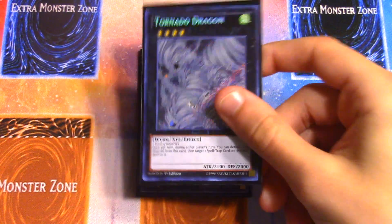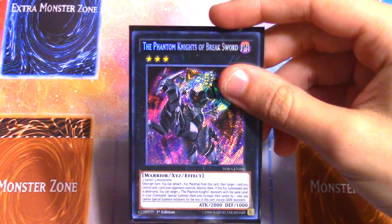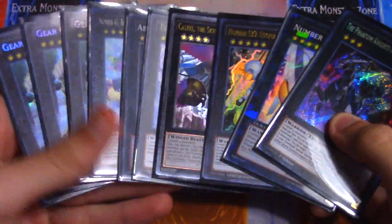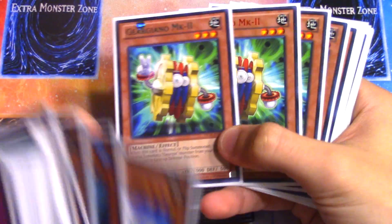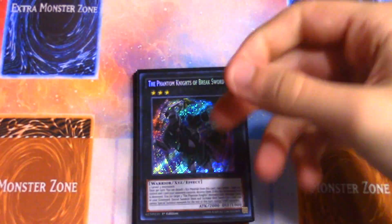I use one Bagooska to lock out opponents — a brand new Xyz from Circuit Break, really powerful. One Abyss Dweller for Dracos, which are probably going to be more popular again, as well as Magicians and decks relying on backrows like Paleozoics. One Castel as a versatile generic Rank 4. The Utopia package — Number 39 Utopia and Utopia the Lightning — as an important out to high-attack monsters. Finally one The Phantom Knights of Break Sword for Rank 3; I'm not using Diamond Dire Wolf in this extra deck so Break Sword essentially accomplishes the same purpose using your Geargianos.